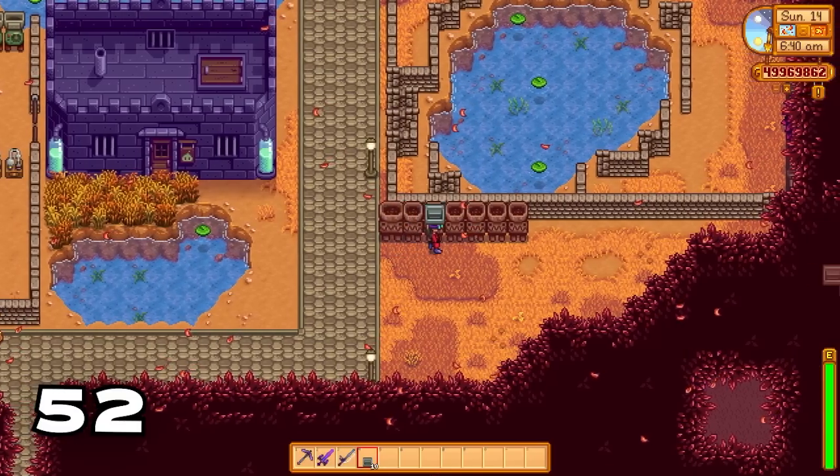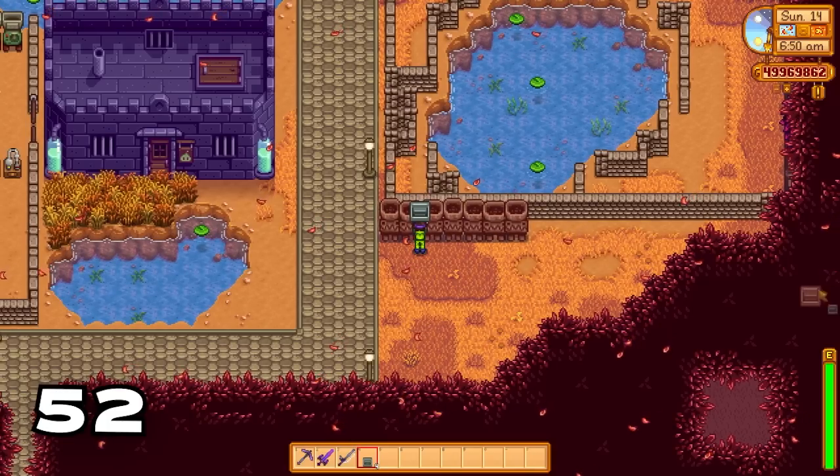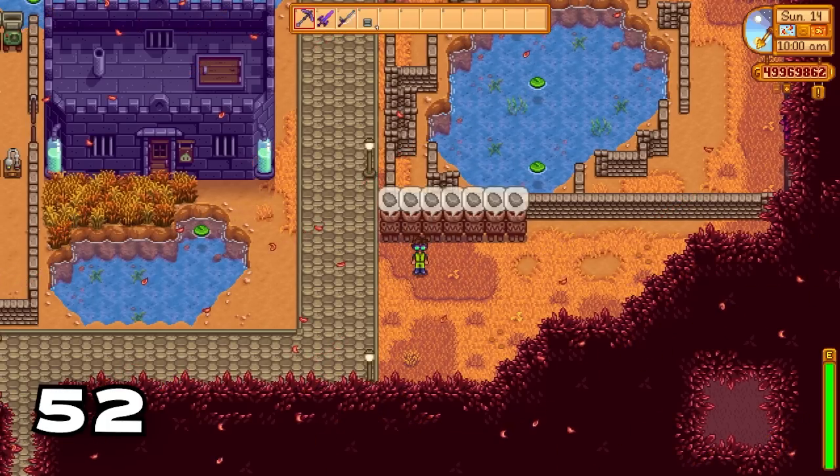Did you know if you put a staircase inside a deconstructor you can get back 99 stone? This is a magnificent way to stock up on stone if you need it for various projects around your farm.